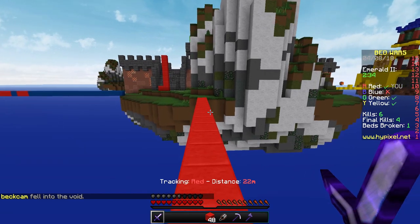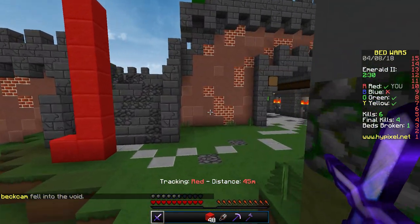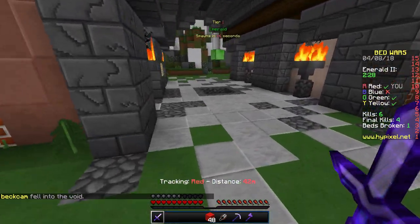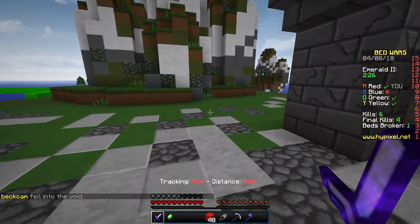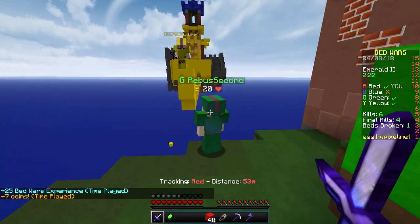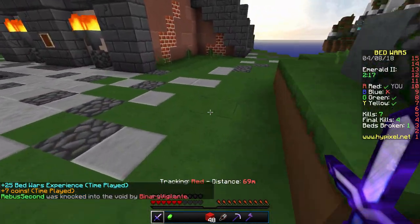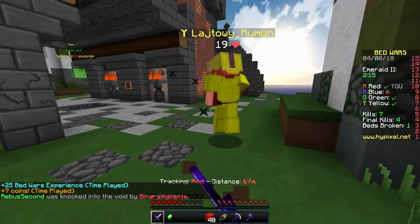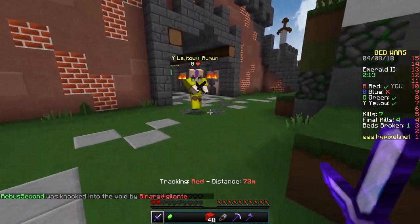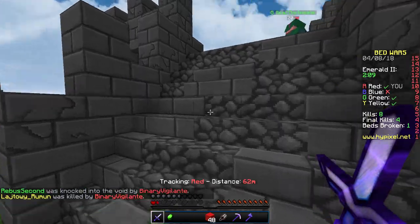I'm getting these emeralds. We need the obsidian — if someone teleports with an enderpearl we need the extra protection. They're getting me — nope, I got them! That was a close one.